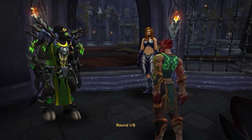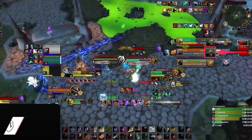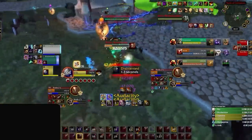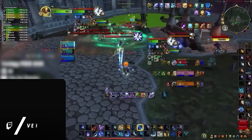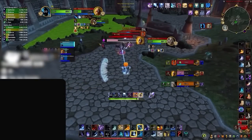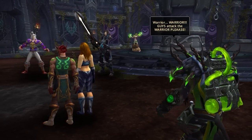Picture this: you're in a high-stakes round of solo shuffle, and it's the last game you need for that sweet transmog. You've played the game out, managed to force the enemy healer's trinket, and you're ready to take them out with a swap. You go for it, you do the most damage you can, but your teammate is nowhere to be seen. The healer lives — what a wasted opportunity. It's a common problem that many shuffle players experience. Fortunately, there's a solution: the ping system.